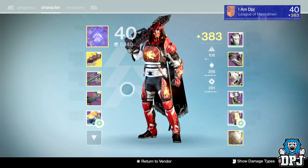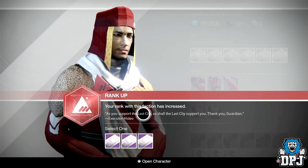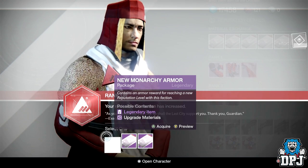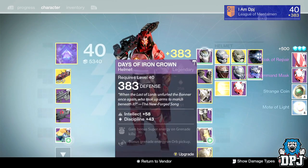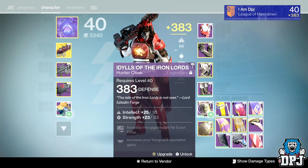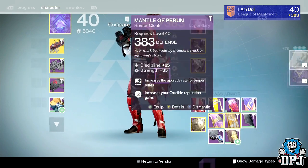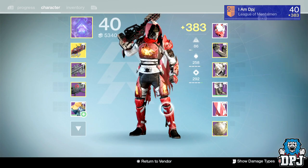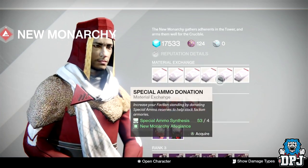My armors are lower than my weapons so I'm going to go for armors. Let me make sure I've got space everywhere - yes I have. Going for armors and hopefully get some good stuff. I got a helmet and a cloak - there we go. I'm just gonna put these on now, I won't refuse anything yet or I'll be wasting marks.